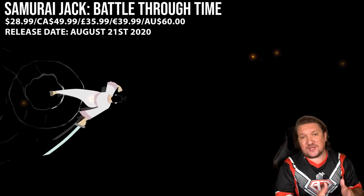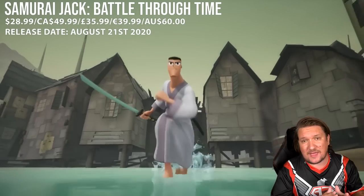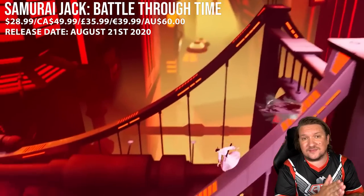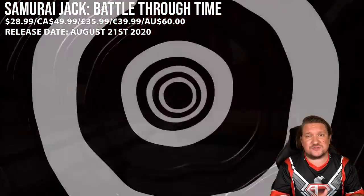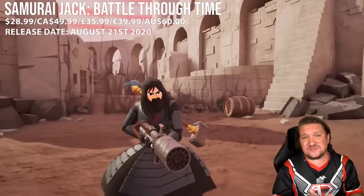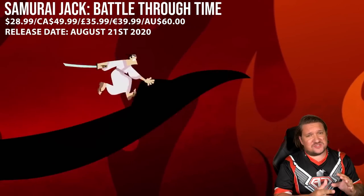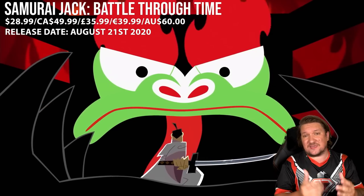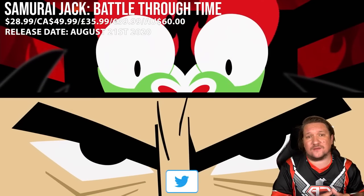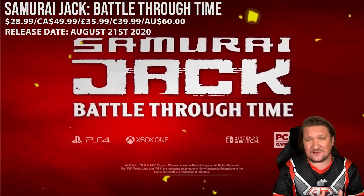Our last game of the week is Samurai Jack: Battle Through Time, based on the now classic animated TV series. It seems like they're doing the source material absolute justice — telling a story never told before while tying it into the series finale. It looks stunning visually, they've brought back the original cast, and they're promising a whole lot of weapons to experiment with as well as skills and levels to upgrade. I'm down for a day one purchase and can't wait to stop Aku's evil reign. I'm quietly confident as it's coming from Adult Swim Games, who've put out some really solid work.